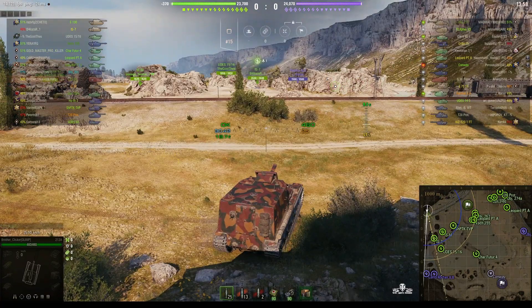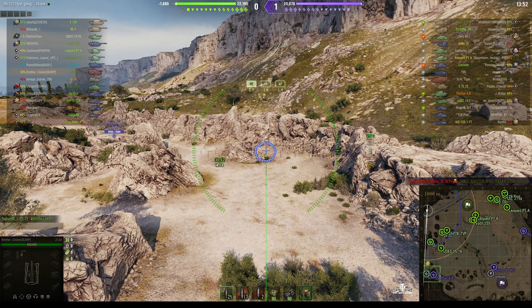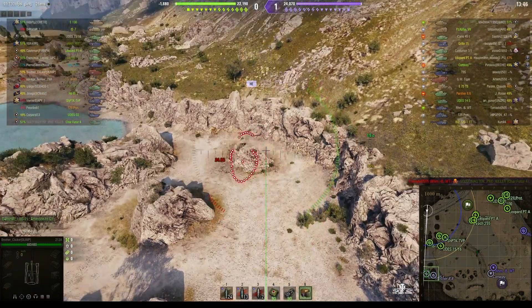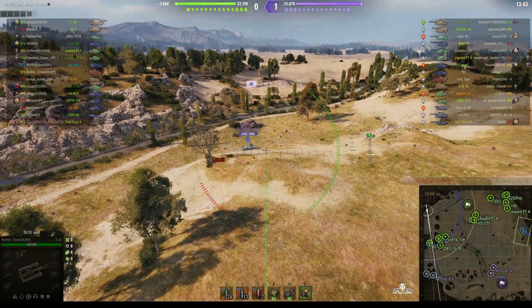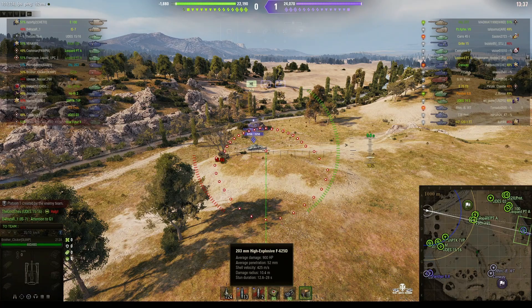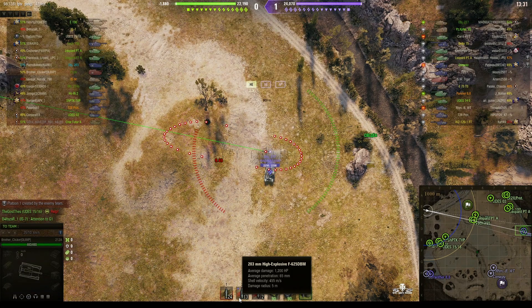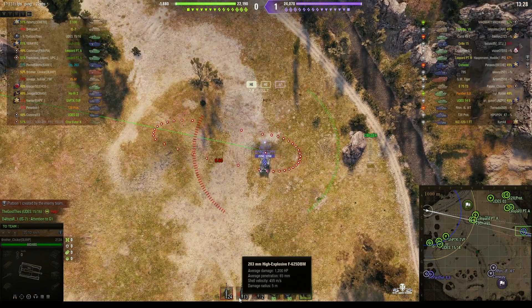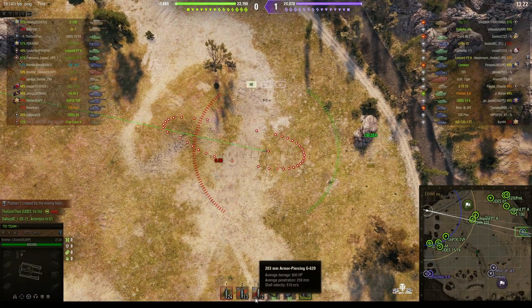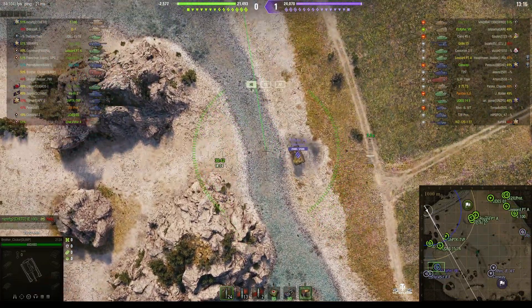Somebody's going to correct me on the name, but I'm calling it the Gustav Gun. He's firing a shell at what he believes is the location of an enemy tank. It's a 203 millimeter B4 howitzer capable of doing 900 alpha, 52 millimeters of pen, with a 10.4 meter burst radius. The non-stun HE does 1200 alpha, 65 millimeters of pen. He also has armor piercing rounds — 600 alpha with 258 millimeters of pen, very useful against stationary tanks.